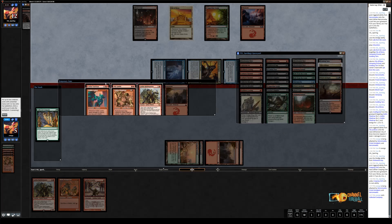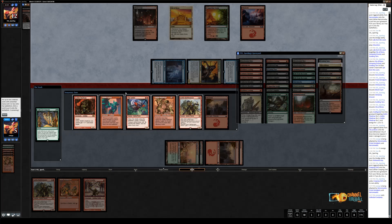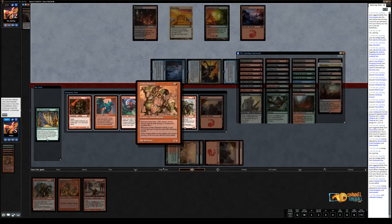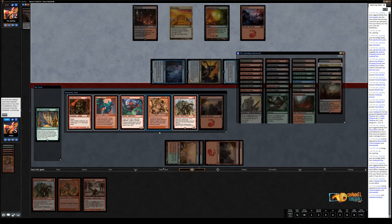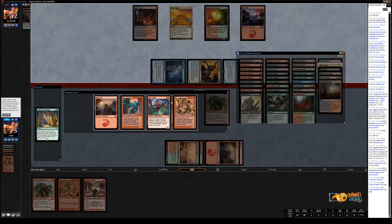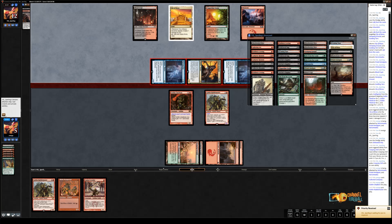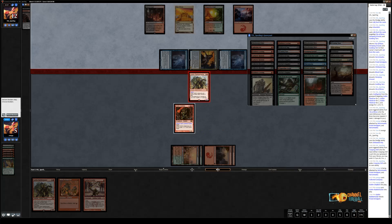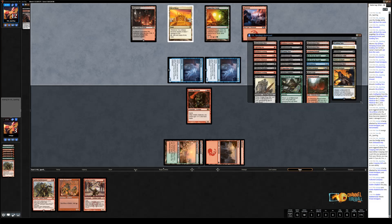What we're looking to hit off this Collected Company is Goblin Chainwhirler — that'd be nasty. We have quite a few options here. We didn't hit a Chainwhirler. Matt's at 12, he has one card in hand. I have a Stinkweed Imp in my hand — okay, so they're going to have one blocker. Piledriver is probably not what we want to take since he'll be able to invalidate it pretty effectively. So what I'm going to do is take Chieftain and Rabble Master.